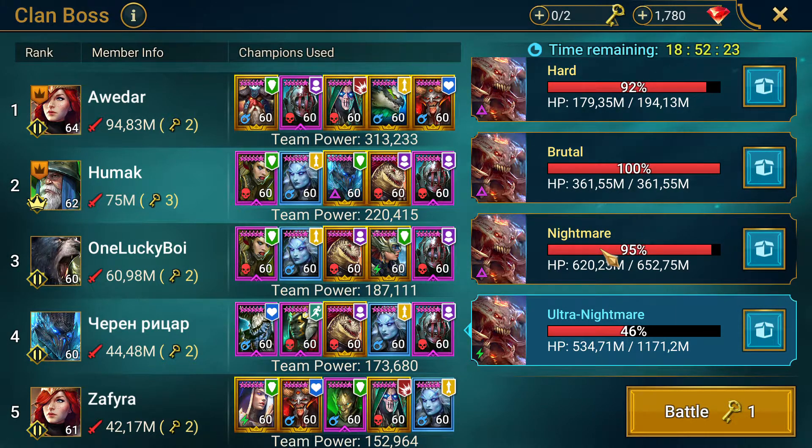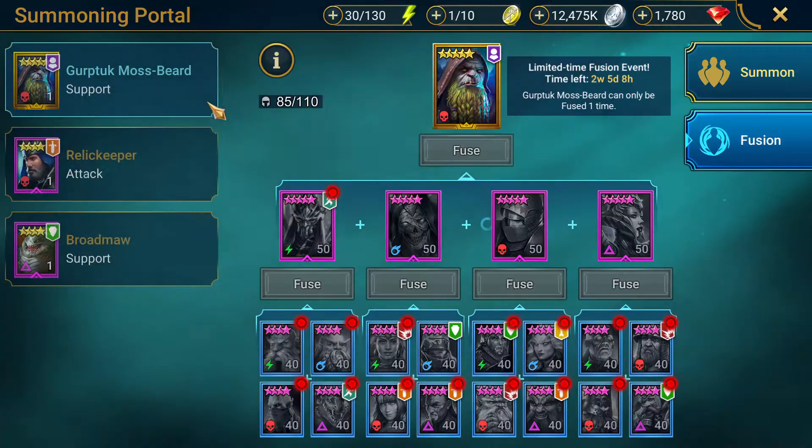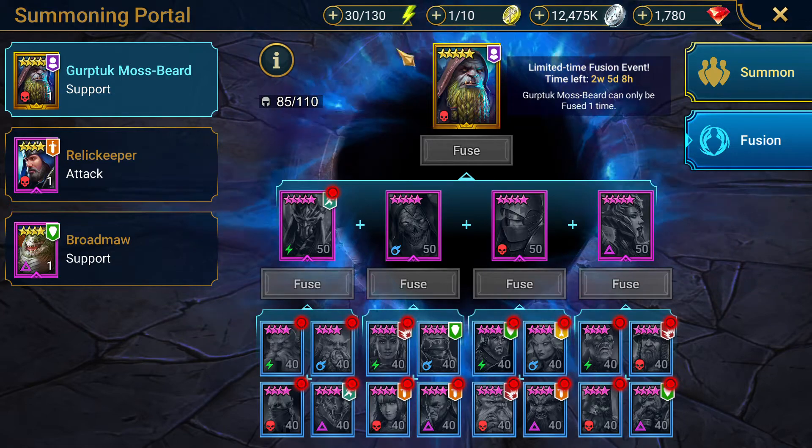It could potentially make the difference between two keys and one key. For example on Nightmare I usually do about 30 million, and I could potentially do 40 million with this buff. If I redo the gear on my team to make sure they have 100% crit chance, more crit damage, and so on, I think this extra damage from Gurtuk is going to push them to a comfortable one-key Nightmare. Then I could be looking at three-key Ultra Nightmare — which would be the perfect situation for me. This is why I think this guy could be really interesting, and why I'm going to go for this fusion.